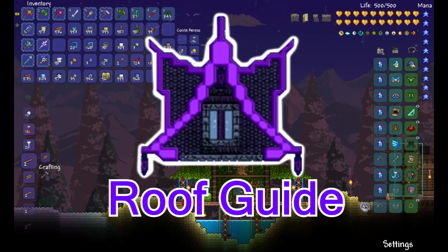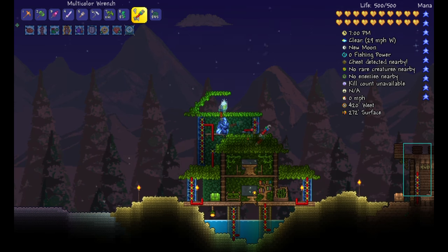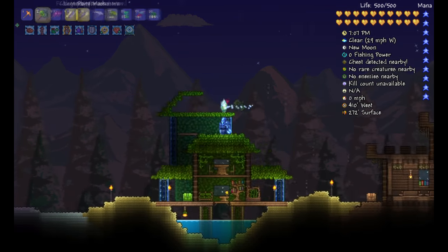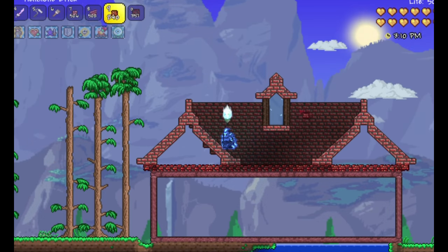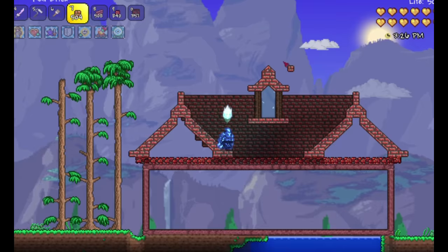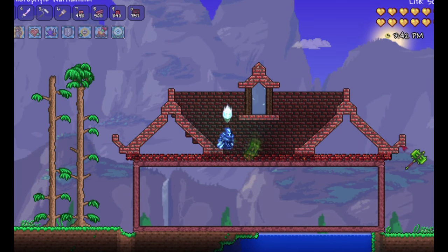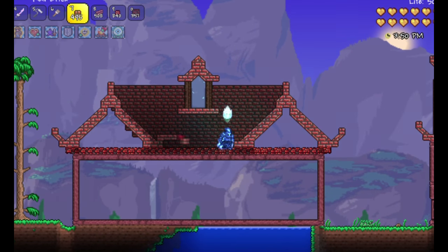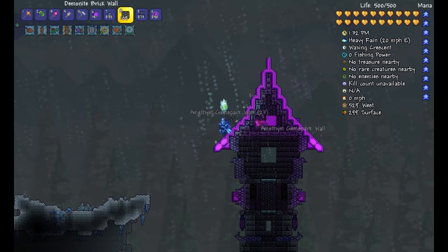What is going on everyone, Parsnip here. Today I wanted to talk about roofs. A roof serves as protection from natural elements like the sun and rain, but in Terraria it also serves as protection from monsters. Another great reason to have a roof on your Terraria build is the aesthetic aspect — it gives your build that final touch that makes it look complete.